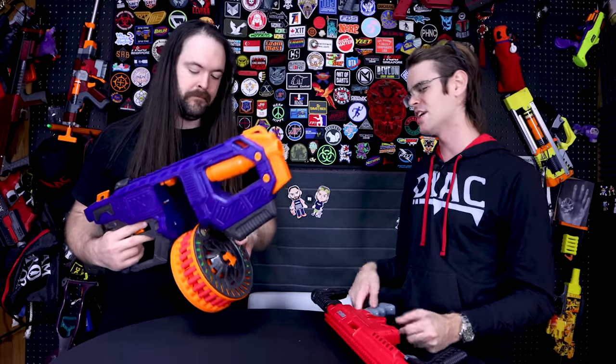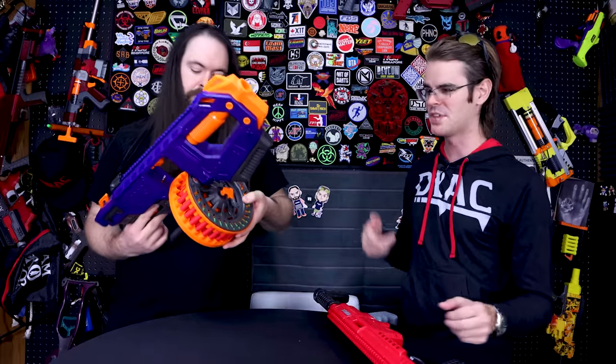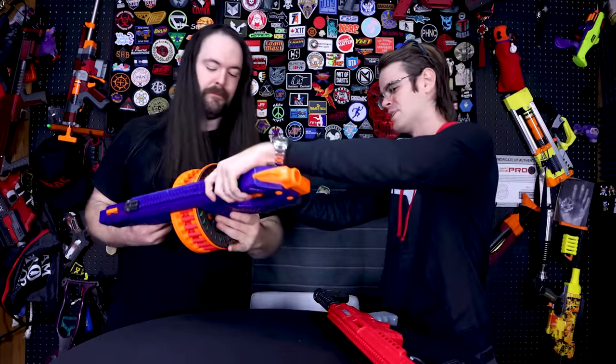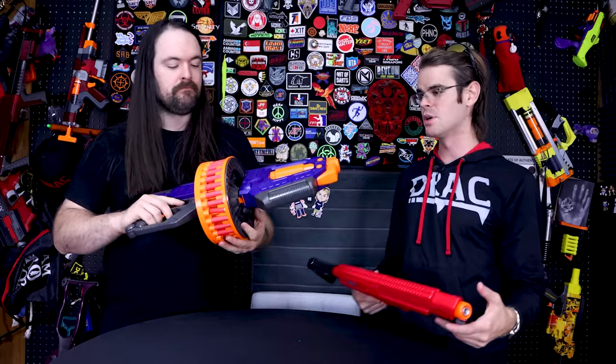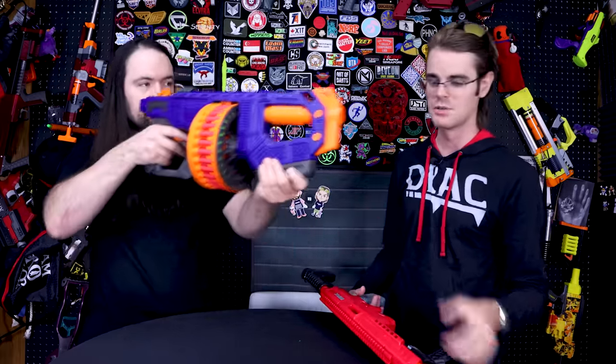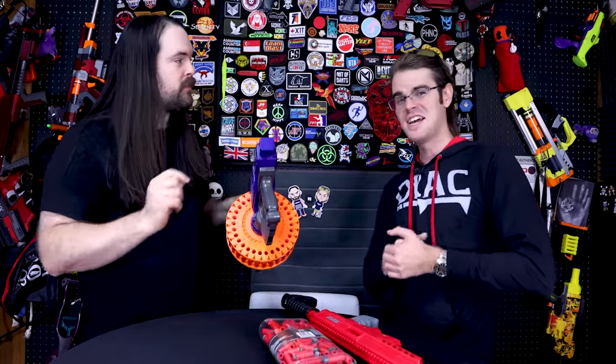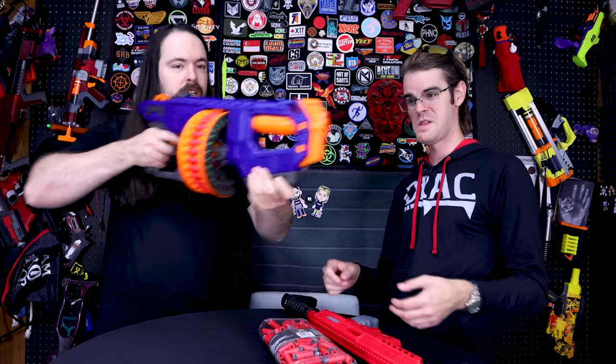I like to call these kinds of things 'scavenger blasters' — it's easy to pick your darts up off the campus you play on. The drum swaps in and out for quick reloads, and it's a semi-auto flywheel blaster using Dart Zone darts, which are pretty good. It does have a confusing stock attachment point, but if you're big you can hip-fire it.